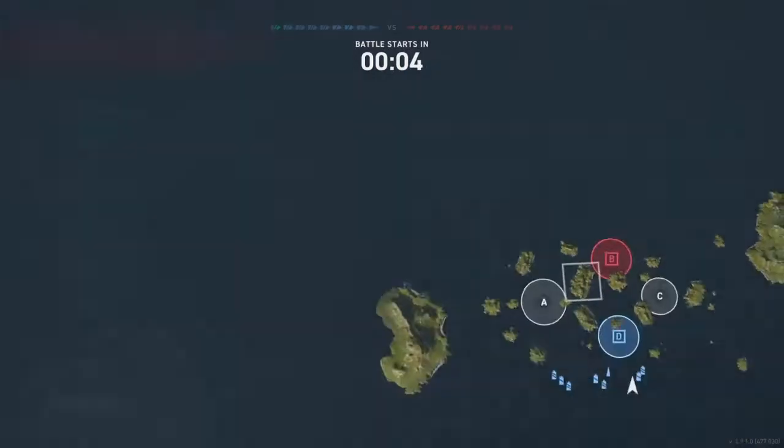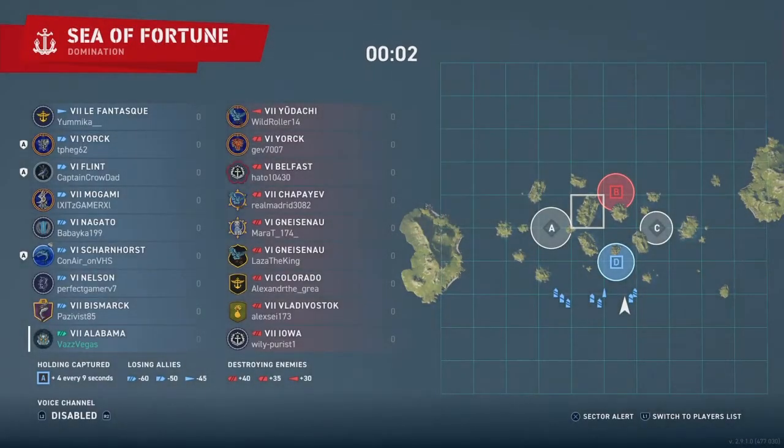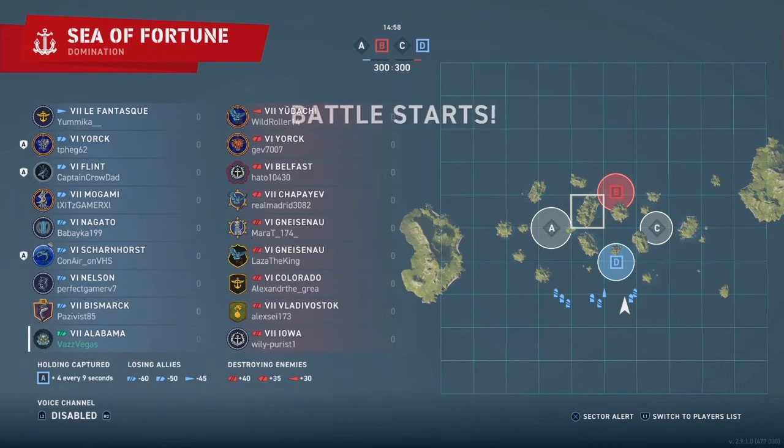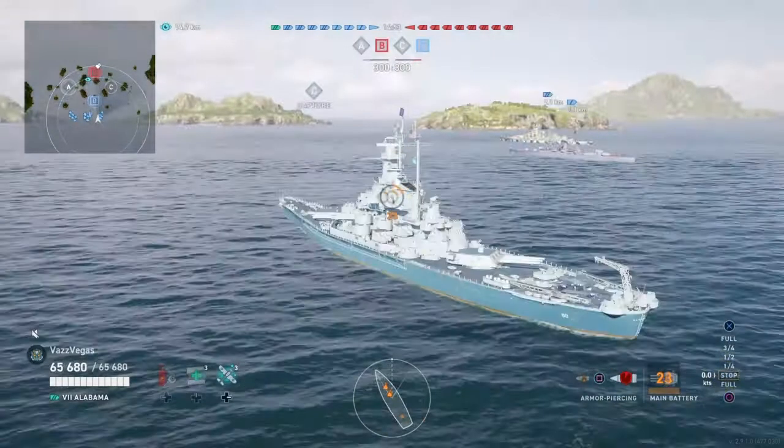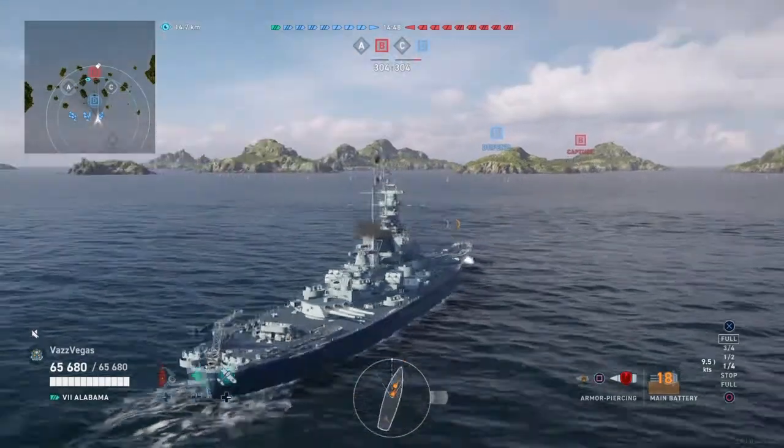Welcome back everyone, it's Vaz again with another video from World of Warships Legends. Today we're in the Alabama, the American Tier 7 Premium Battleship — the one you can get for 350,000 Global XP. In today's game we are on the Sea of Fortune map in a game of Domination.